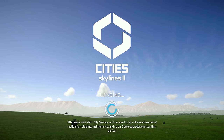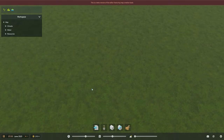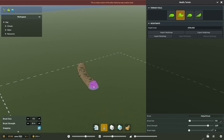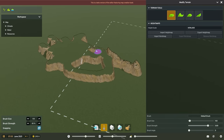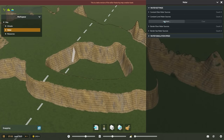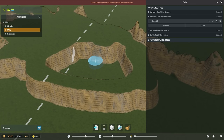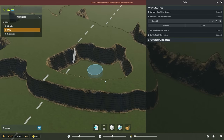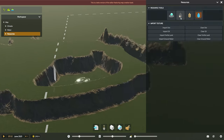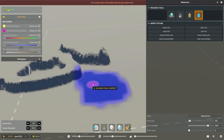Speaking of people doing their thing, why don't you click the like button on the video while I click the editor button? We can see this is a beta version of the editor featuring map creation tools. One question I know people may have: yes, you can import height maps. I've never really made a map in Cities Skylines, but I absolutely want to. Seeing Sanctum Gamer do his thing is just very inspiring — consider it on my list of things to learn.